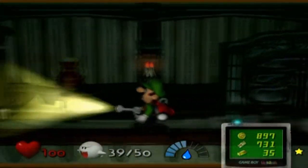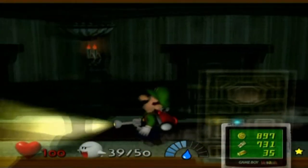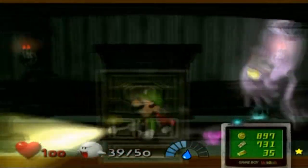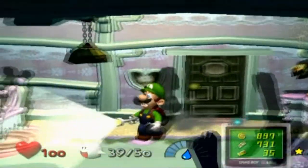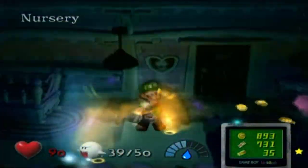Okay, so I lied a little — I'm actually going to get Uncle Grimly first, then coming into the baby room I'm gonna go get the first speedy spirit, which is the blue ghost that gives you a lot of money.